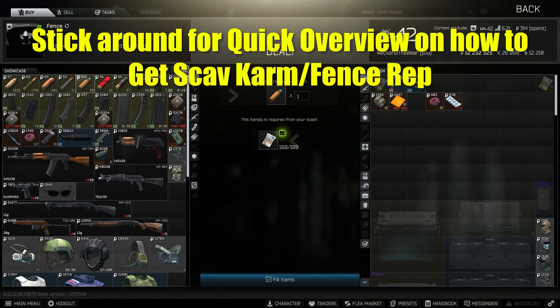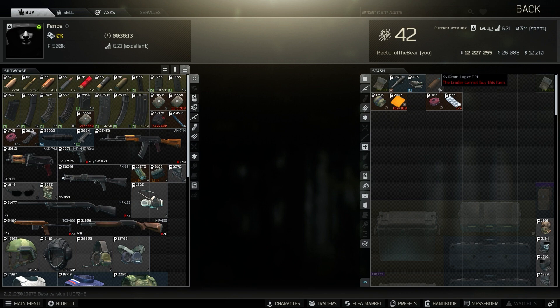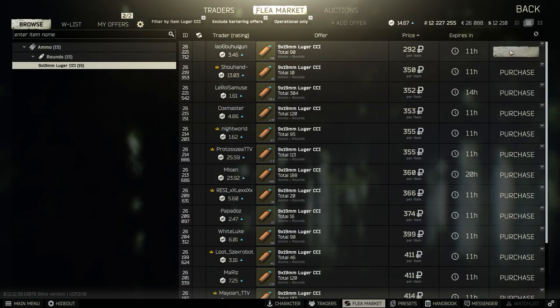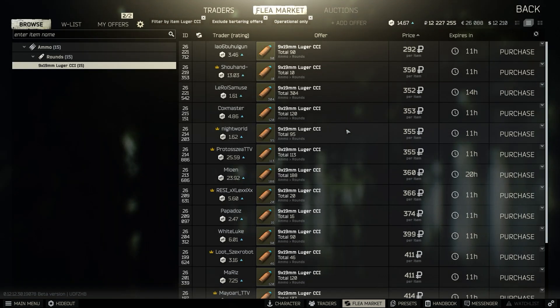I wanted to explain why Fence 6 is still the most underrated perk that a lot of people for some odd reason think isn't worth it. This is Luger CCI. I can get 30 rounds of this for 5,000 rubles. If I wanted to get 30 rounds of Luger CCI normally, it's 8,000 rubles. It's not a lot of savings, and this is the market being at a low point, but it does add up when we're talking about ammo.